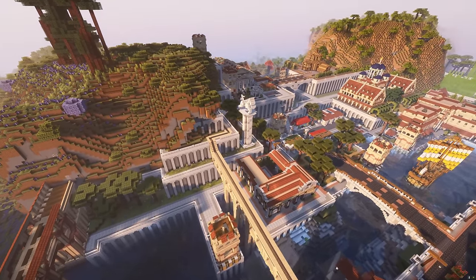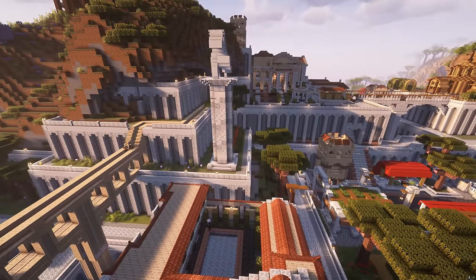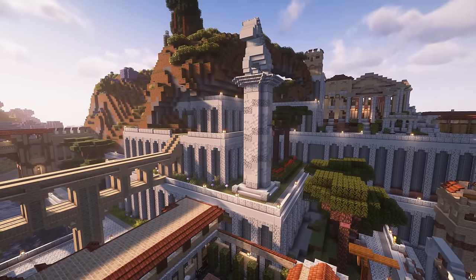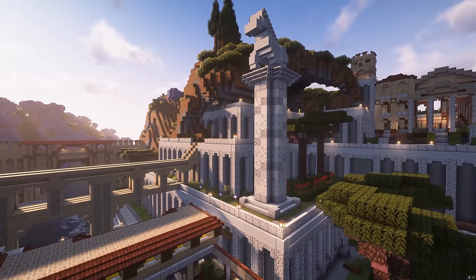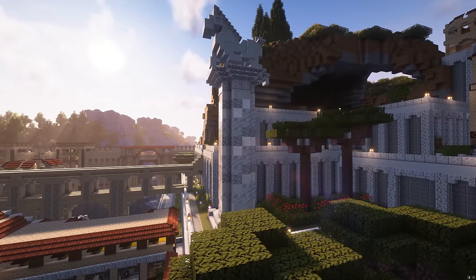I think it looks really cool. If you swing over here over the river you can see a giant column horse statue, complete with some roses, some bushes and of course mahogany trees. We're just splashing statues around now to try and bring up the decoration of the colony.